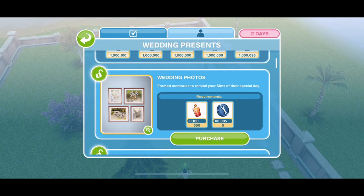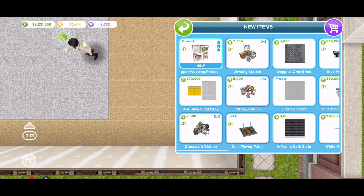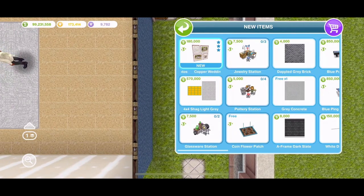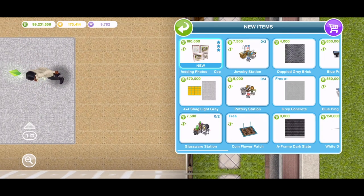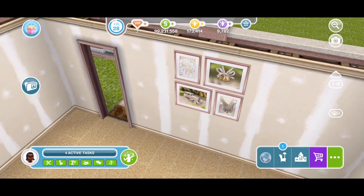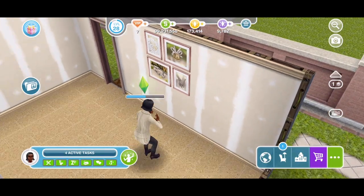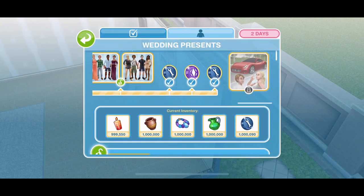The next prize is wedding photos — framed memories to remind your sims of their special day. It is just one set. The first item is always free. I said this in the Grand Garages live event video too — I think the prices are getting a little ridiculous. 180,000 for those pictures, 570 for a rug — that is pretty crazy. They're beautiful, but that's so much money. You can admire them like other pictures though. Let me know what you think.